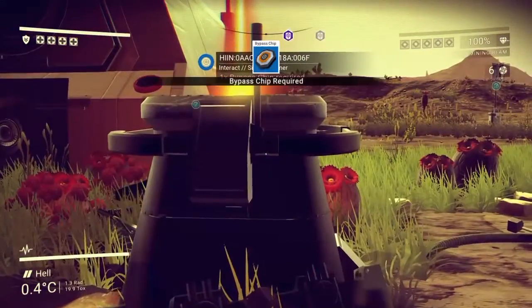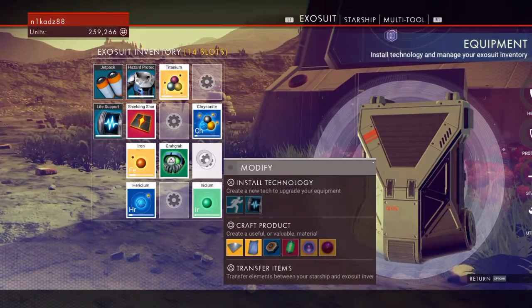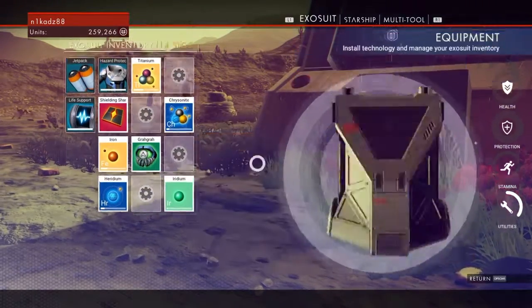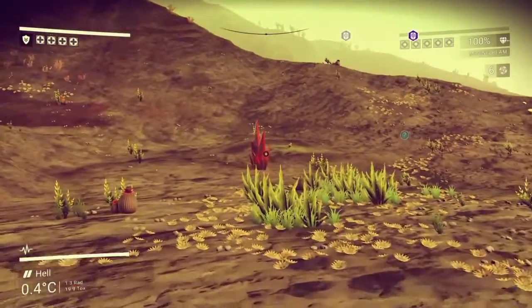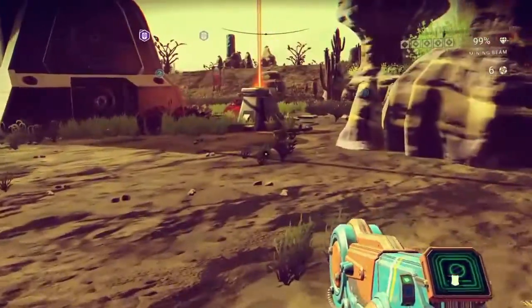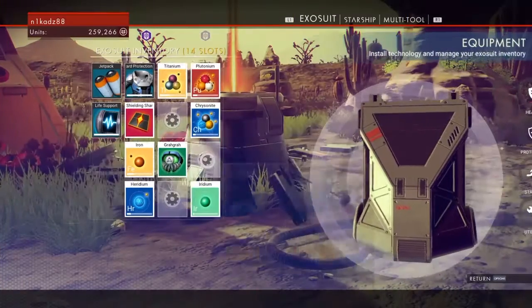When you land on a planet, look for any buildings — you'll tend to find some of them have got these little signal scanners. What you need to do to activate them is get a bypass chip. They're not too bad to make; you only need a little bit of plutonium and a little bit of iron, and you don't need that much either, so you can gather it pretty quick. As you can see, one of those crystals got me four times the amount I actually needed.